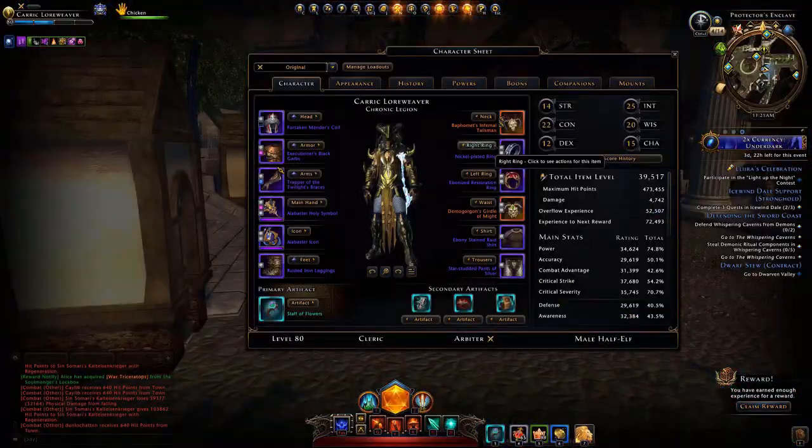The harder you hit, the more likely you'll maintain aggro. If you have aggro, it means a boss is paying attention to you because you're hitting them hard. DPS characters do more damage and healing characters heal more with more power.